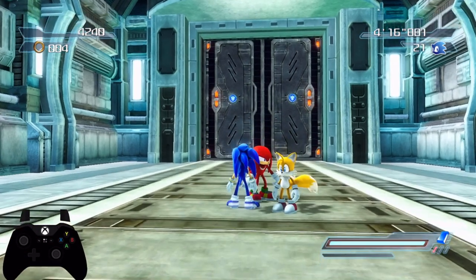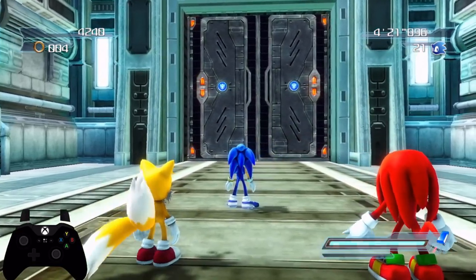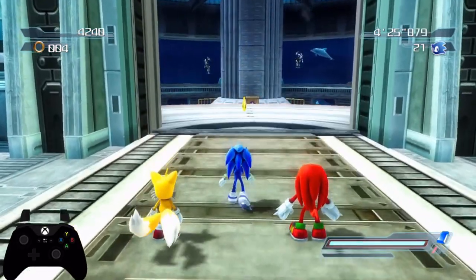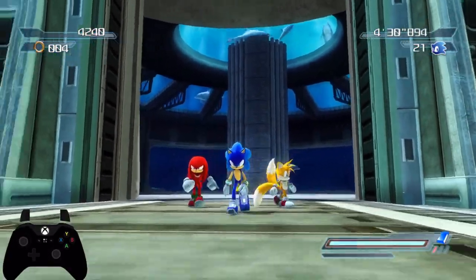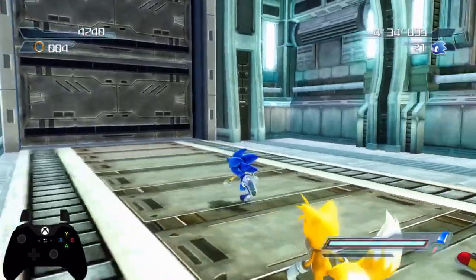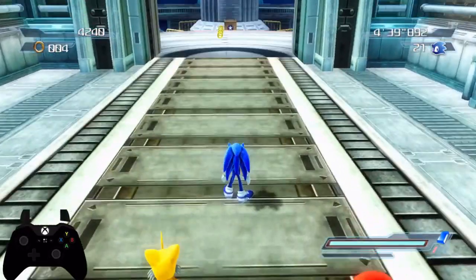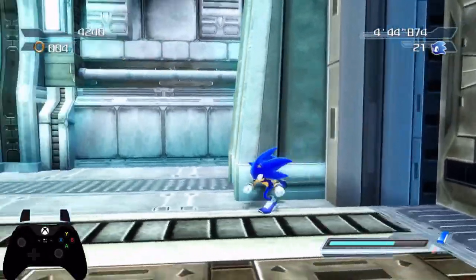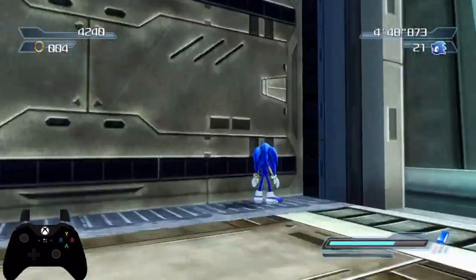So how does the Blue Gem work? For the sake of demonstration, I'm going to be using a mod that allows me to level up the gems — you can't do this in normal Project 06. The Blue Gem focuses solely on Sonic's speed. If you press RT, or R2 on PS3, Sonic will gain a burst of speed. This burst is faster than the Spin Dash, and it uses up some of your action gauge.